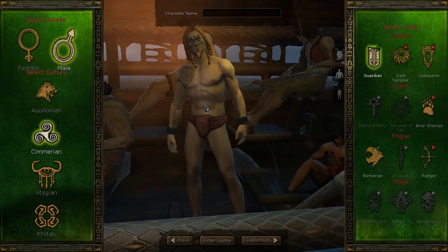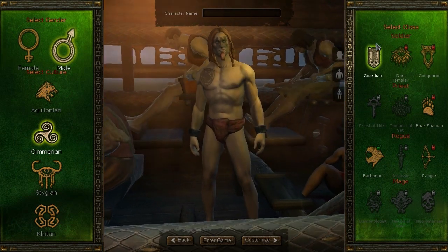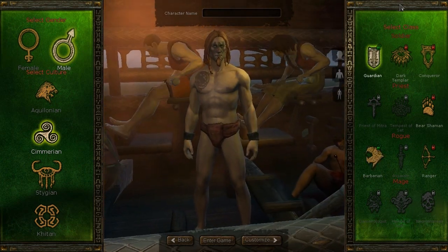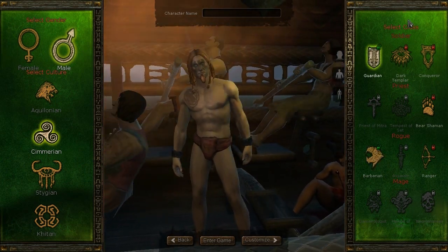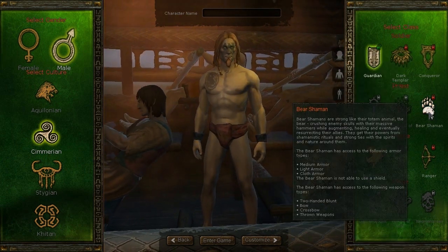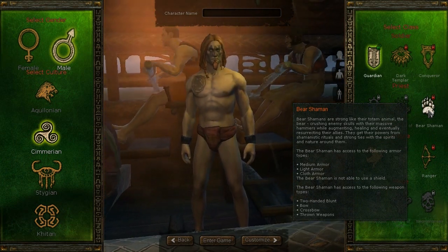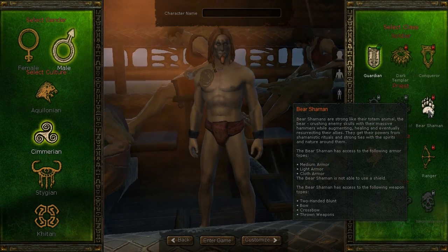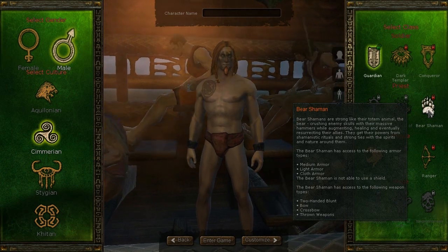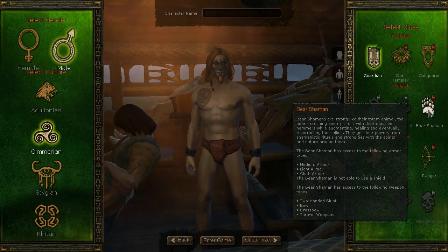The next available race are the Sumerians. The free-to-play classes available with the Sumerians are the Guardian and the Barbarian. The other classes that can be unlocked through the item shop are the Dark Templar, the Conqueror, the Ranger, and the Bear Shaman. Bear Shamans are strong like their totem animal, the Bear — crushing enemy skulls with massive hammers while augmenting healing and eventually resurrecting their allies. They get their powers from shamanistic rituals and strong ties with the spirits and nature around them.